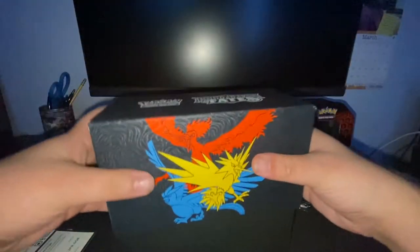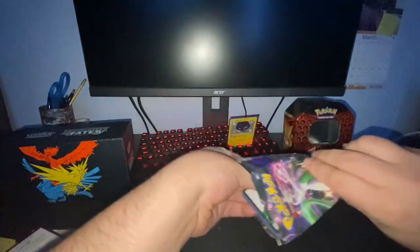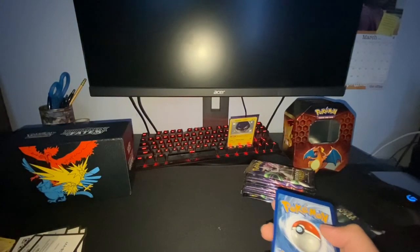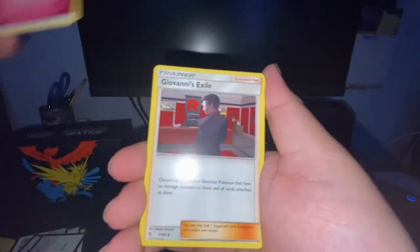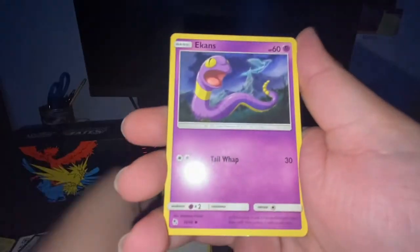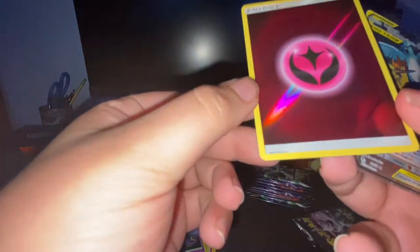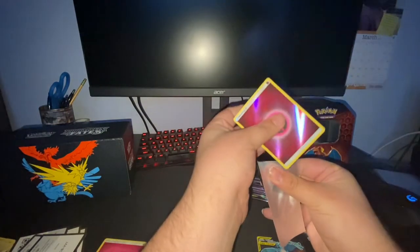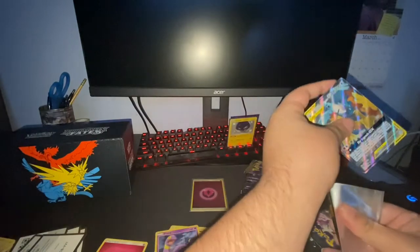Let me put the sleeves back in here too, why not. First up — Mewtwo. Here's a code for you guys. Fairy Energy, Giovanni's Exile, Brock's Grit, Koga's Trap, Clefairy, Jigglypuff, Caterpie, Eevee, Ekans. Three Birds shiny — this energy looks cool too, I think these are kind of rare. Get these Three Birds sleeved up. A hit in the first pack — I'll take it.